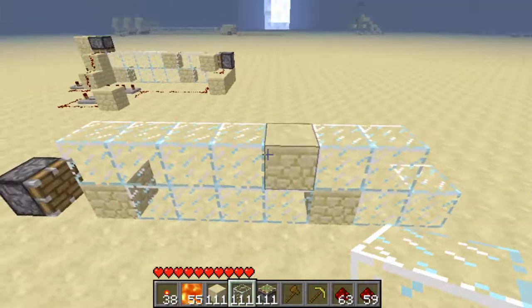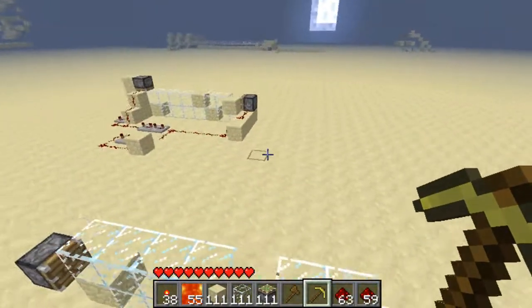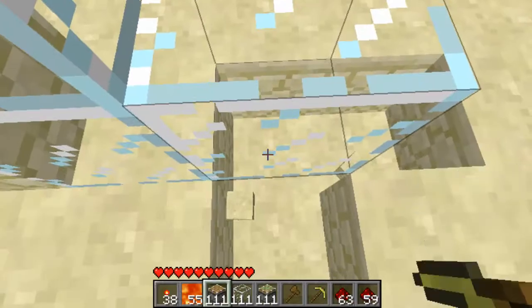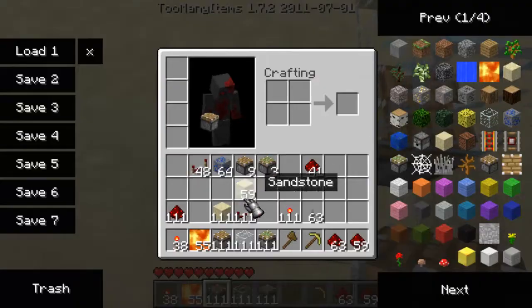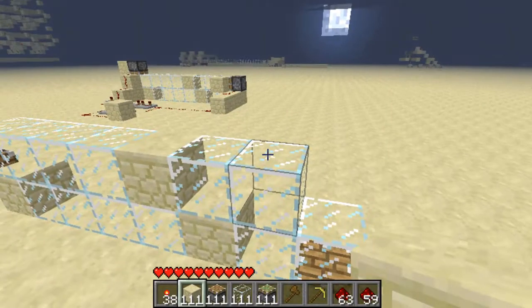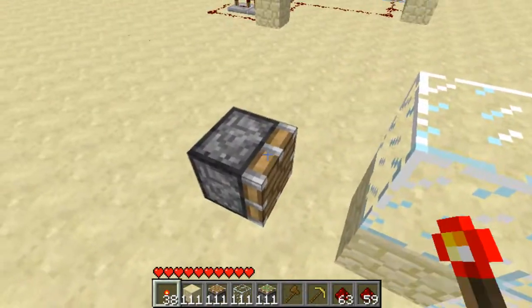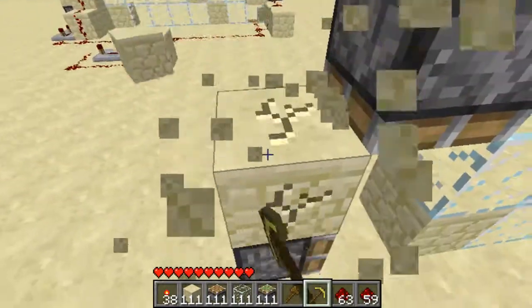And then what you're going to put is a piston underneath this glass block. Sorry that I keep going back to check what I've done. If you're trying to do more numbers, it's a lot of trial and error to try and figure out exactly what you want to do. Then place a piston there.